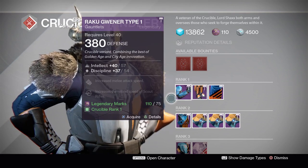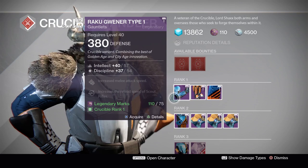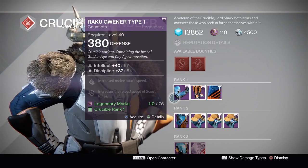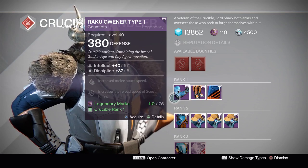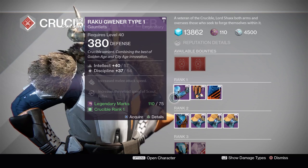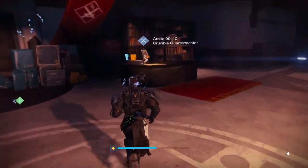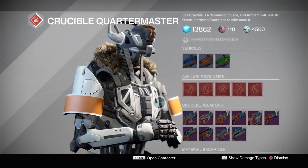I've reviewed all the armor already, so here's the fast abbreviated version. The gauntlets from Shaxx are pretty good - decent roll with melee attack speed and scout rifle reload speed. I'm breaking this down just for Titans so the video doesn't run too long. The gauntlets are worth looking at if you need them, though nothing else from Shaxx is particularly standout.